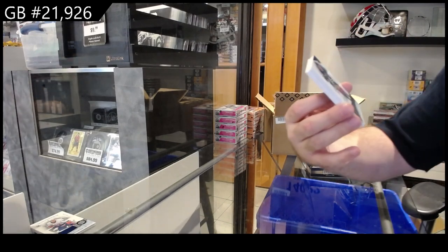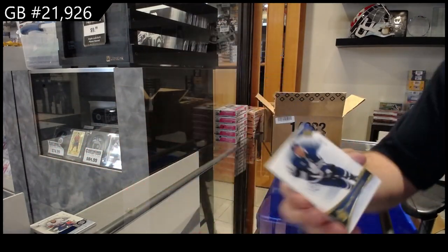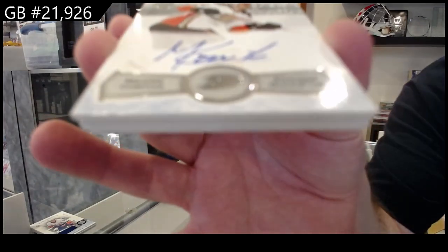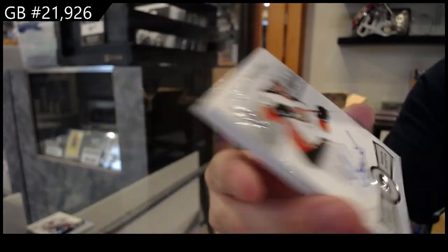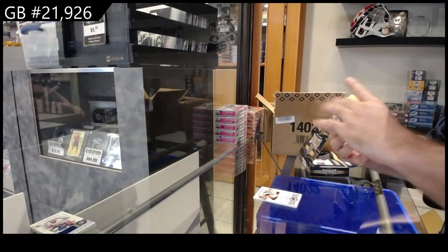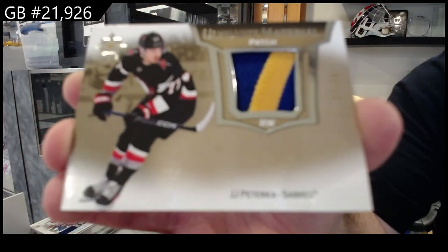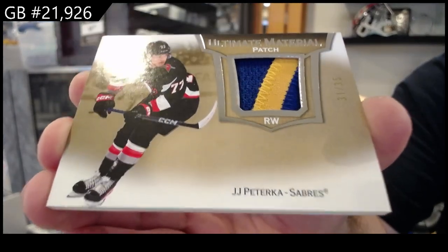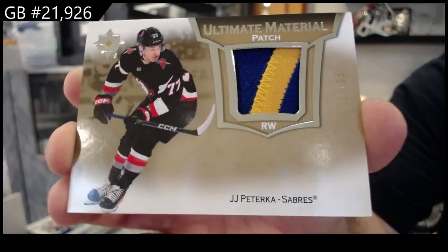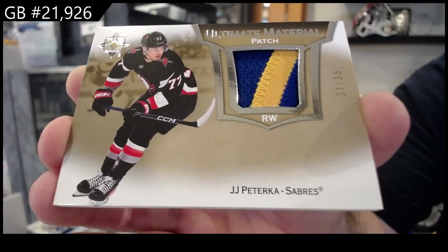We've got a $9.99 base of Bunting for the Maple Leafs — Michael Bunting. We've got an Ultimate Signatures of Comtois for the Ducks. Very nice — Ultimate Material Patch number 235, JJ Paterka, Buffalo Sabres Ultimate Material Patch.